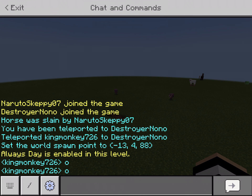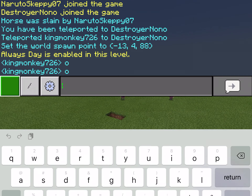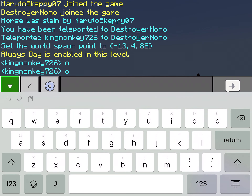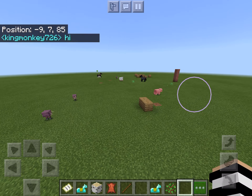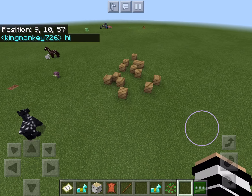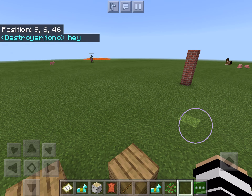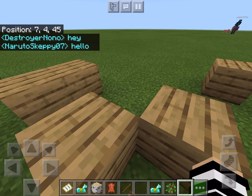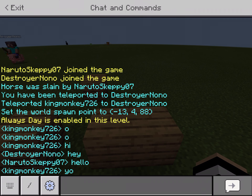This button is also a way to get into chat. You can type something like 'hi,' press Send and it'll appear in chat, and your friends can see what you're saying. They can reply and you can see their messages too.